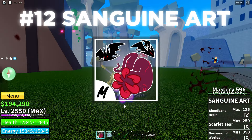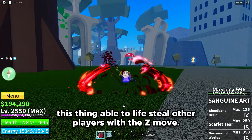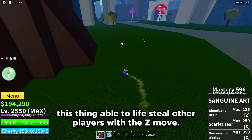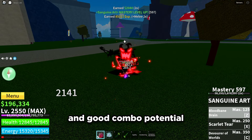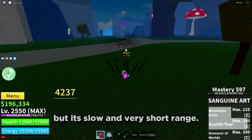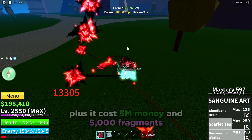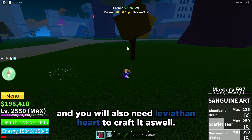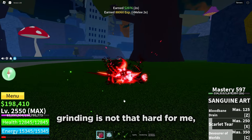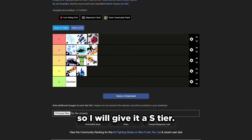And the grand finale: Sanguine Art. This fighting style is insane. It can lifesteal other players with the Z move and has good combo potential. But it's slow and has very short range. Plus it costs 5 million money and 5,000 fragments, and you will also need a Leviathan Heart to craft it. The grinding is not that hard for me. So I will give it an AS tier.